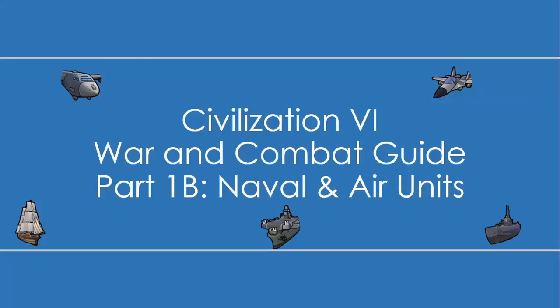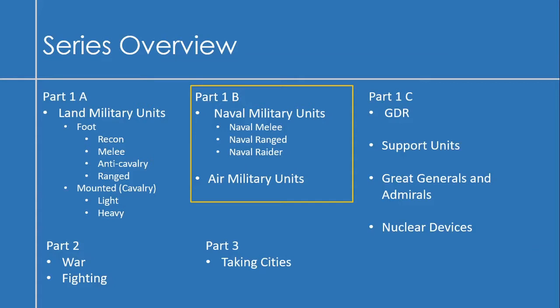Hi Civ fans, Lucif Kaiser here. This is the second part of my ongoing series on War and Combat in Civilization VI, and today we'll be taking a look at Naval and Air Units. Just a quick overview of the series so far: last part I looked at Land and Military Units. This part we're looking at Naval and Air Units, and we'll look at Support and Other Units in Part C. Then in Part 2 and Part 3 we'll be looking at war and fighting, and then taking cities.